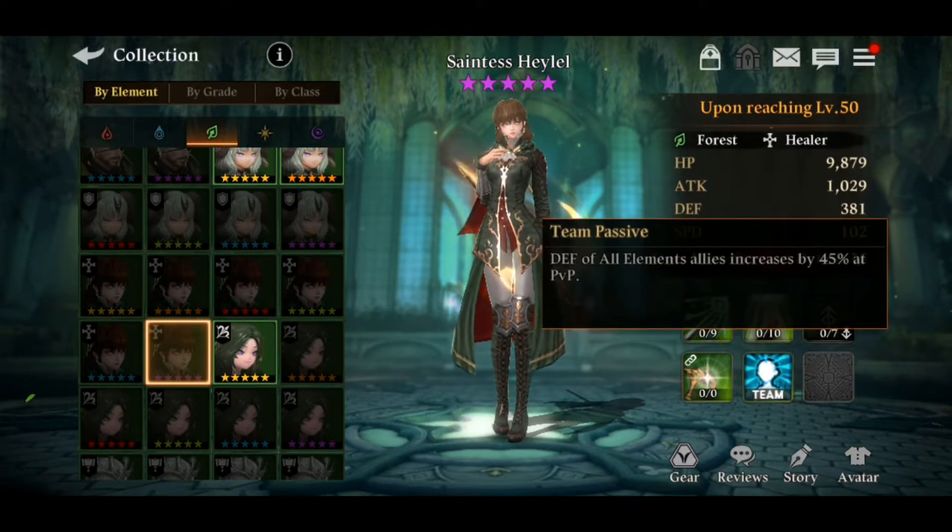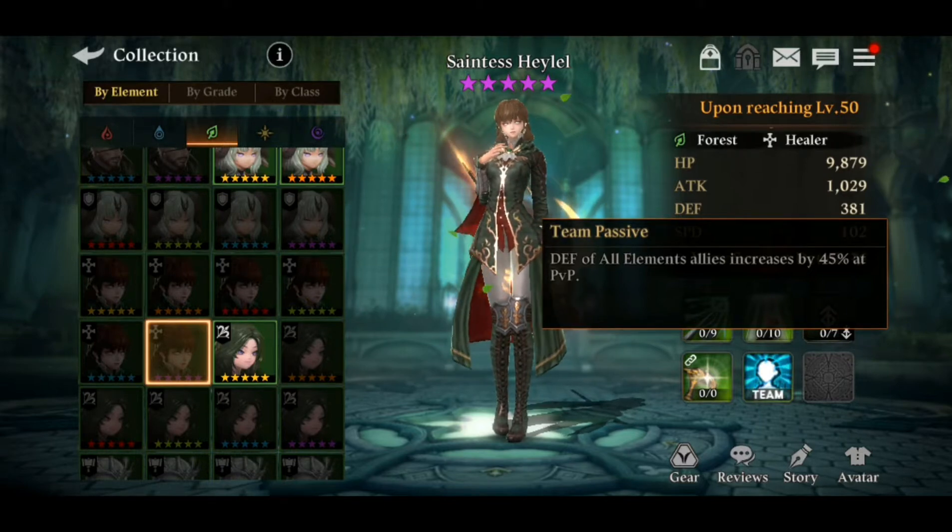The next one is the team passive: defense of all element allies increases by 45% in PvP — not really that useful. Overall, she is obviously an above-average character. She can be like an S-tier character — really a great servant.